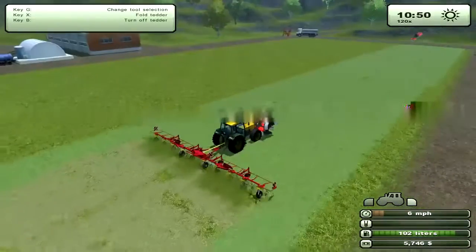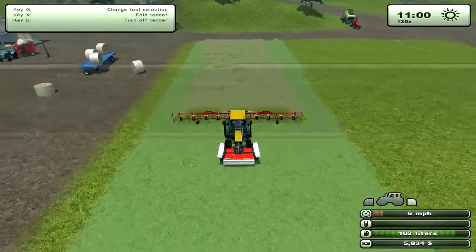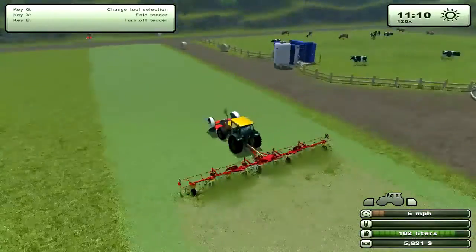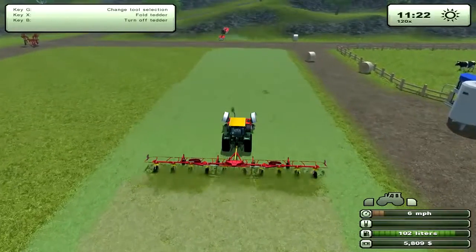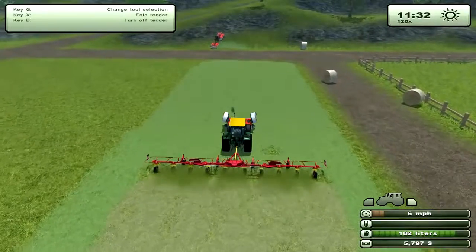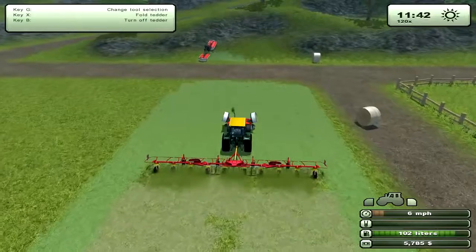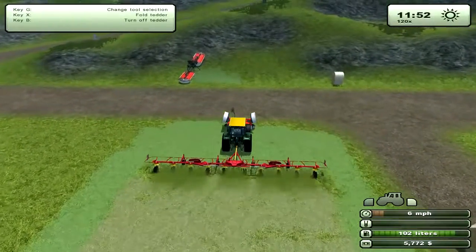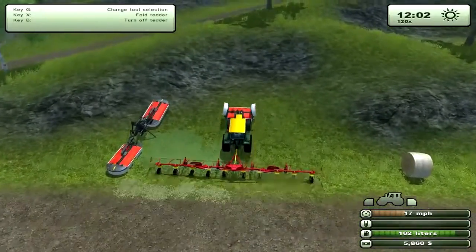You can see how the grass is changing colors — it's being tedded. I'm not sure if 'tedded' is actually a verb, but I'll use it. So it's not a quick process, but at least the tedder itself takes up a lot of room. And we can disconnect that.